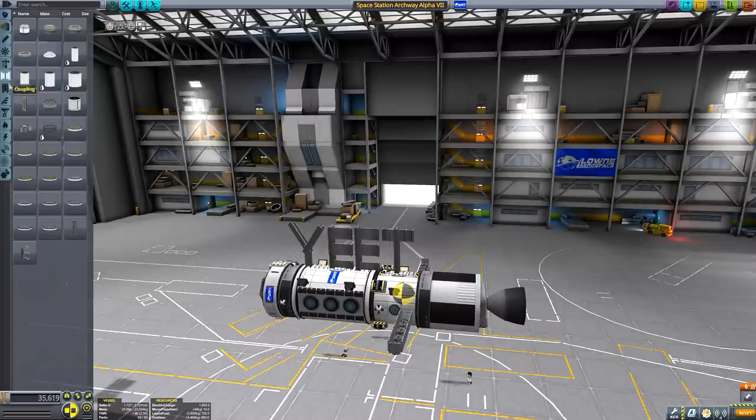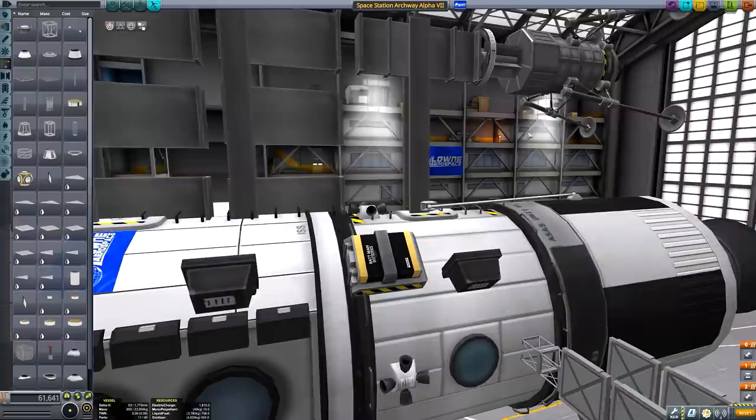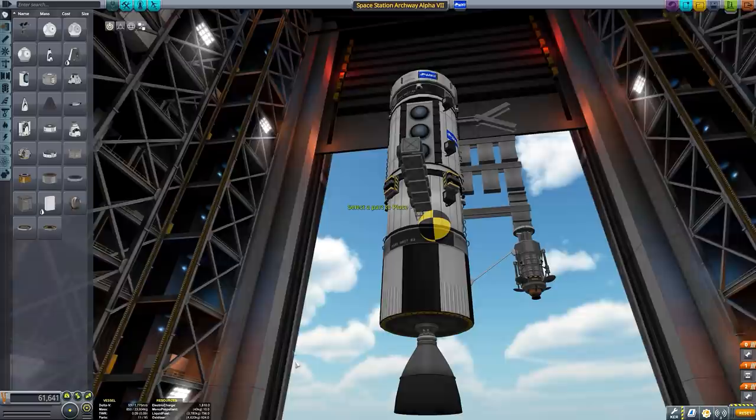Now we've got our station design, we need to add a couple more modules. We'll save this as Space Station Archway Alpha Seven. We'll add a little strut to it all. Now we have our vessel and we need to build it into a rocket. Let's build it into a rocket. I feel like I should probably offset that a little bit. We'll get rid of the bare boat so we can offset it a bit more cleanly.